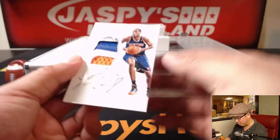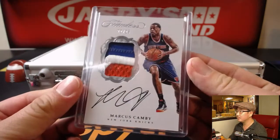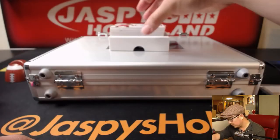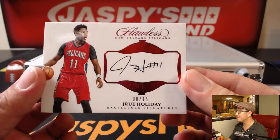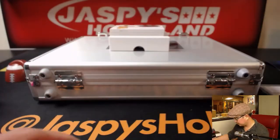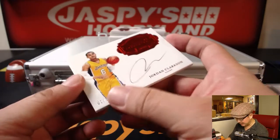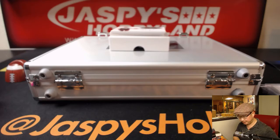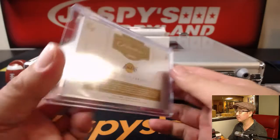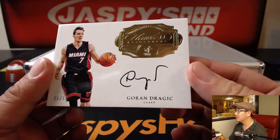Three-color patch and autograph — Marcus Camby, nice. Eight out of 15 — Drew Holiday, Excellent Signatures, nice. And there's my boy Jordan Clarkson, seven out of 15 — he's having a pretty nice season this year, I like Jordan Clarkson. Out of 10 — Goran Dragic auto, nice.